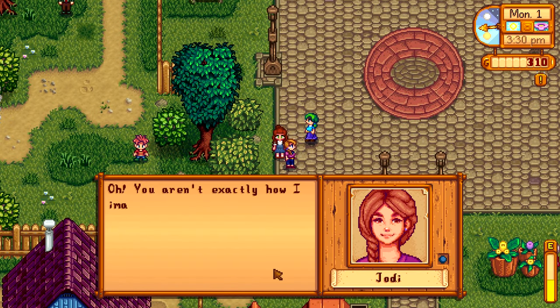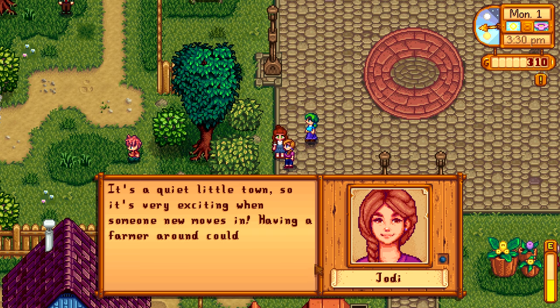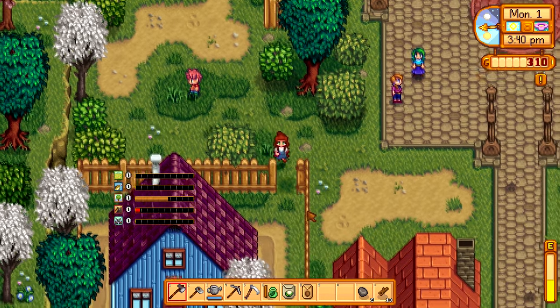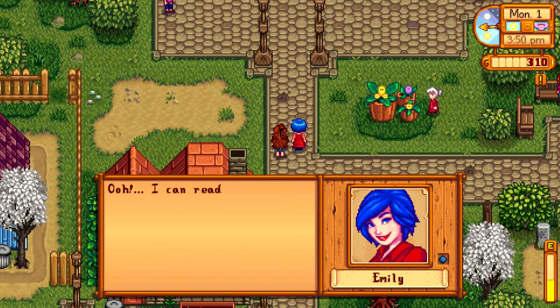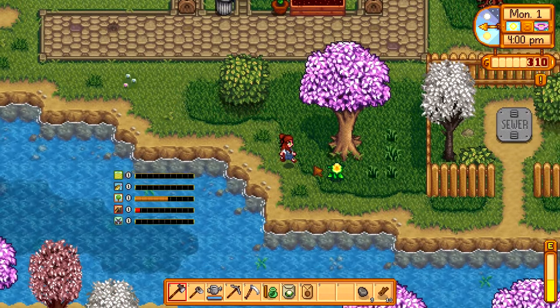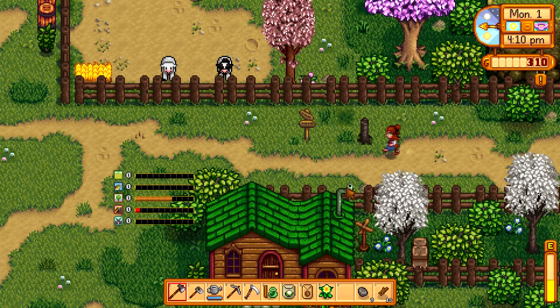Jodi introduces herself — it's a quiet little town so it's very exciting when someone new moves in. Having a farm around can really change things. And little Vincent! Oh my god, his portrait is so cute. Vincent says mama told him not to talk to strangers but I seem okay — so adorable. And there's Emily. I have to run and meet everyone. I know I should be productive, but this is such a mood — just running around meeting people. I see something to forage. It'd be cool to get our foraging up today. I should have gone home and planted these seeds, but that's okay.